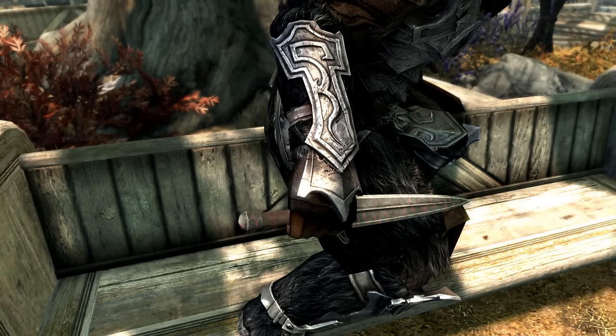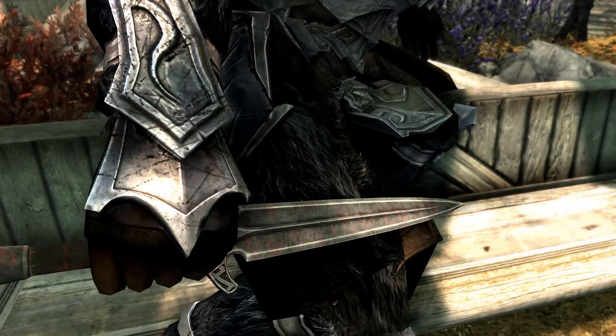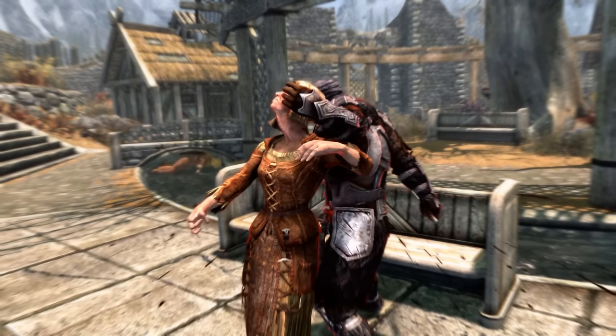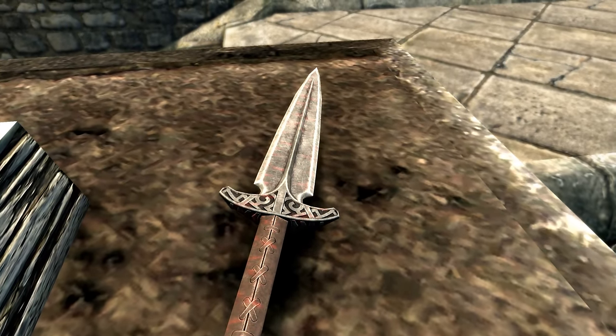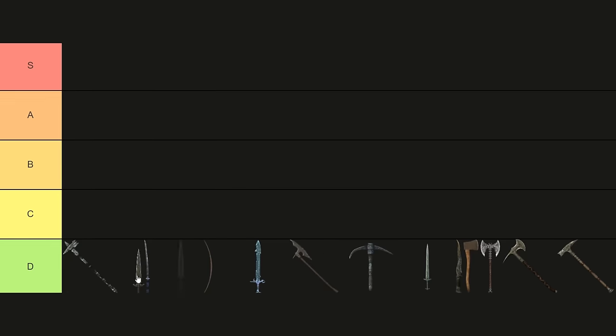C-tier. Bloodthorn. Ever wanted your weapon to double as a soul gem charger? Then look no further than Bloodthorn. Found in the aptly named Hag's End, this blade drains health from foes, as well as sucking their very soul with each kill. It's perfect for topping your enchanted weapons in the early game, but wanes in usefulness as you acquire stronger weapons. C-tier.